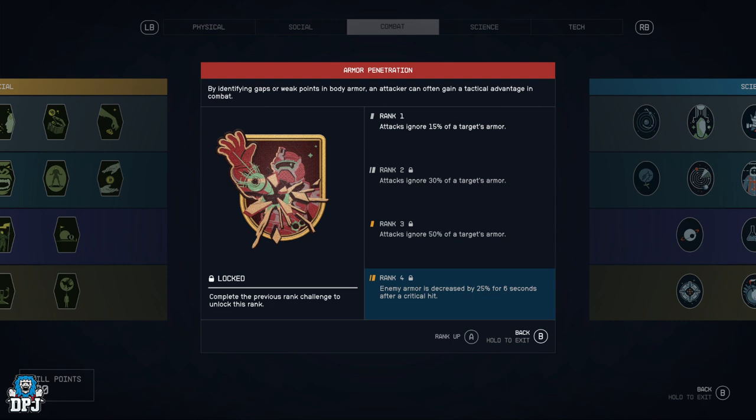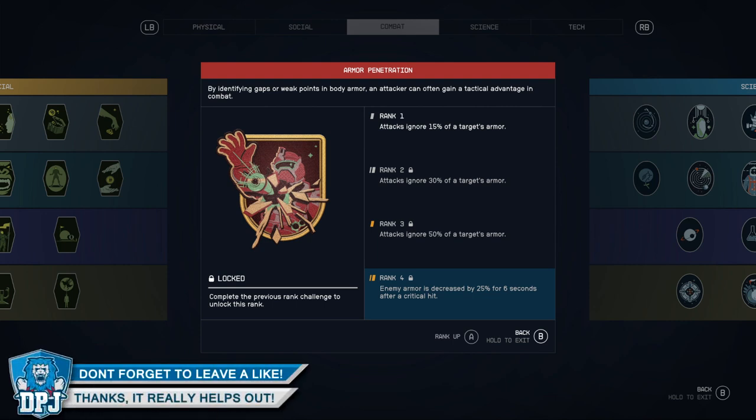Armor Penetration — attacks ignore 15% of target's armor, then 30%, 50%, and at rank 4 enemy armor is decreased by 25% for six seconds after a critical hit. This is going to be a very cool perk for those big bosses that are very hard to kill.